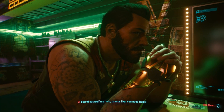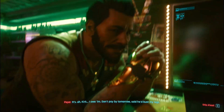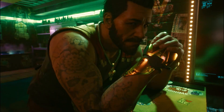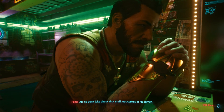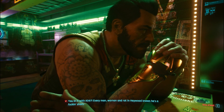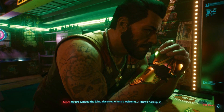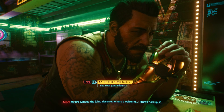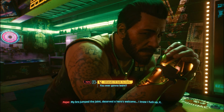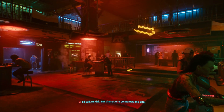Find yourself a hole, sounds like. You need help? I knew I could count on you. It's Kirk. I owe him. Don't pay by tomorrow, said he'll bust my legs — he don't joke about that stuff. I've got cocktails in his corner. You're in it with Kirk? Every man, woman and rat in Heywood knows he's a shark. My bro jumped the joint, deserves the hero's welcome. I know I messed up, V. I'll talk to Kirk, but then you're gonna owe me one. Wait a microsecond!